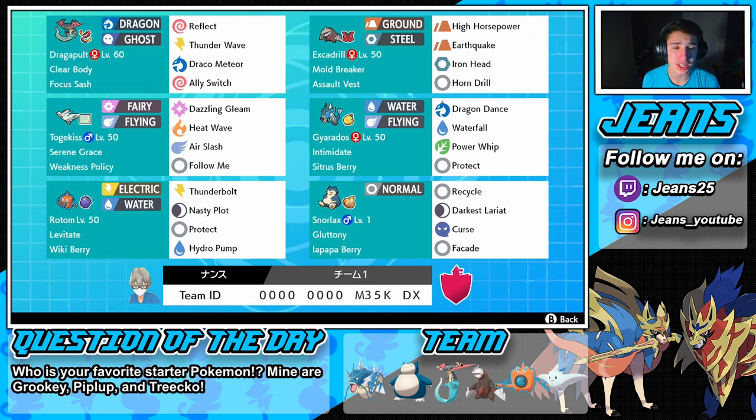We got this Dragapult with the focus sash, rock slide, reflect, and ally switch, so he's very versatile in these double battles. We got this sweet Weakness Policy Togekiss right here, who is an absolute beast — once you set that off, it is GG, game over. Then we got this Wiki Berry Rotom who comes up very big if you can set up that Nasty Plot. We also got our Assault Vest Excadrill, mainly an attacker that can soak up some special attack hits. Then we got the Gyarados rocking Intimidate, dropping the team's physical attack, rocking a Citrus Berry to take hits, regain health, and set up a Dragon Dance.